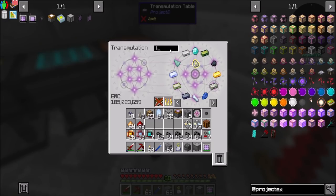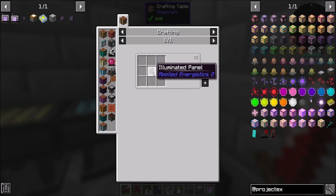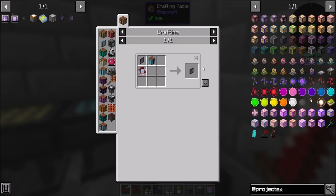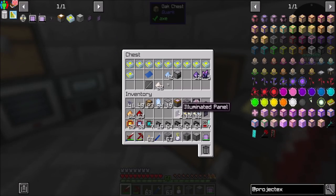I need a single iron ingot. I'm going to absolutely regret getting a single iron ingot, aren't I? Probably. So there's your ME terminal, there's your ME crafting terminal, and then everybody's happy. Sweet! So I did most of that off camera.